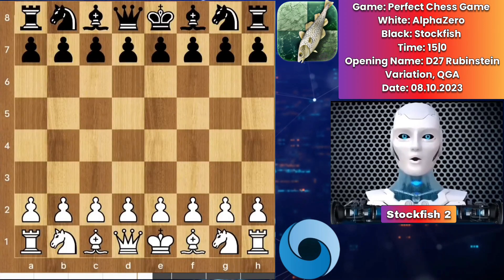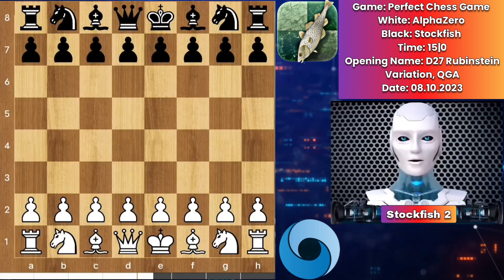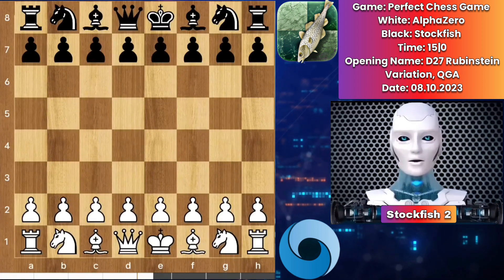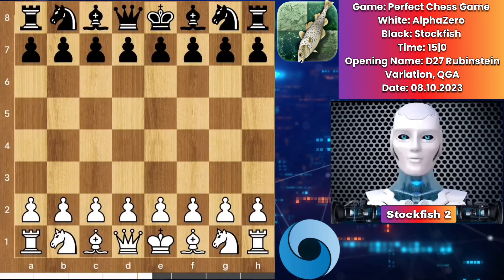Chess friends, in computer chess games there is always a choice of openings by someone, but in today's game there is no pre-chosen opening. Stockfish and AlphaZero will play their own opening which they want. We have white pieces with Alpha and Stockfish is black.